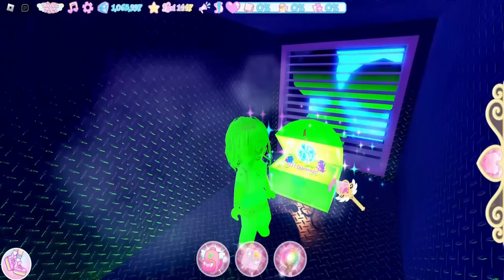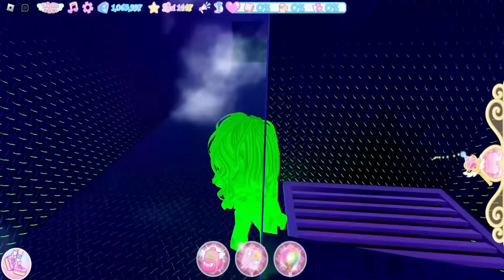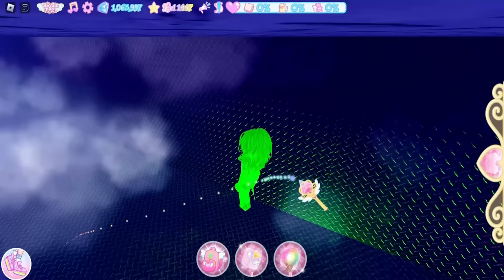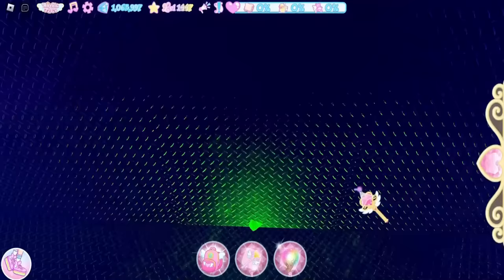There is another wall to go through, but there are three vents. Make sure your run speed is on so you can move fast — you don't want to fall into any vents. Do a run and jump combo to make it across, and you'll reach the next chest: 2000 diamonds.